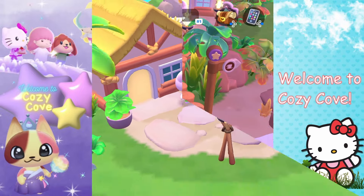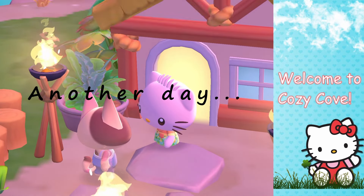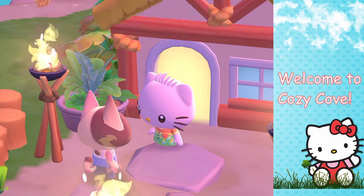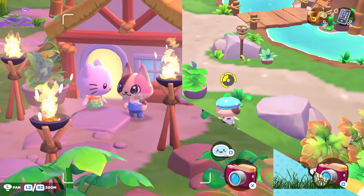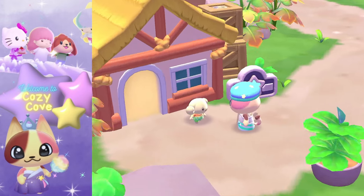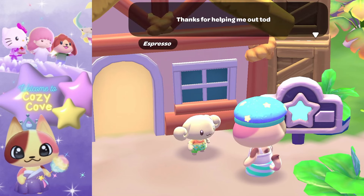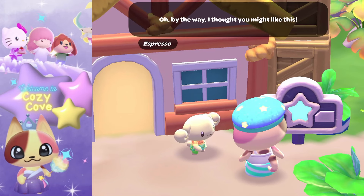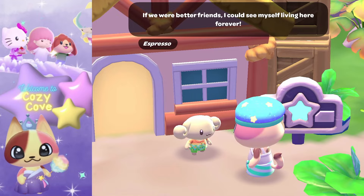Let's check on Dear Daniel — he does his little introduction and gives me a quick task: gift Hello Kitty some pie. He even gives me a pie to give to her. And finally, little Espresso — super cute, reminds me of one of my old puppies. I'll make sure to do his daily task so he keeps coming back until I level him up to level five and can ask him to live on my island permanently.